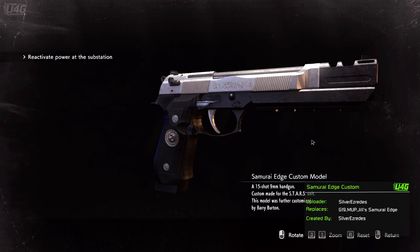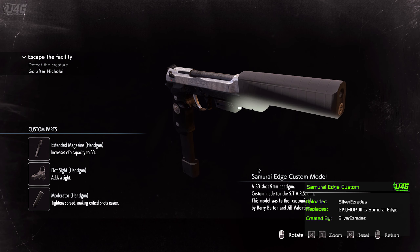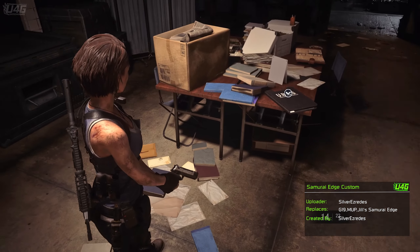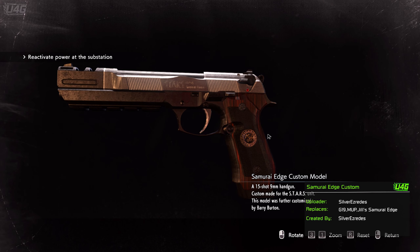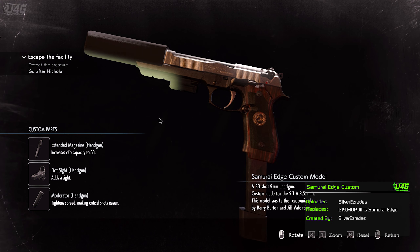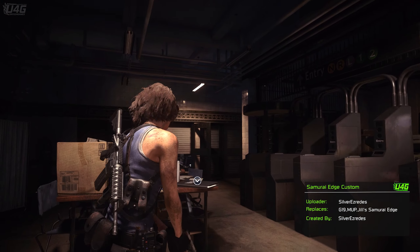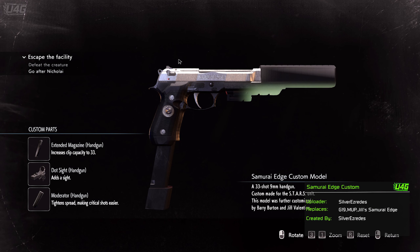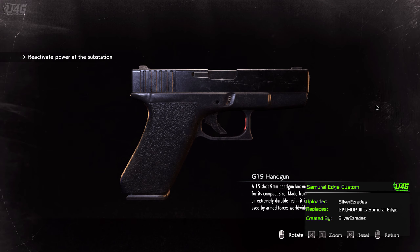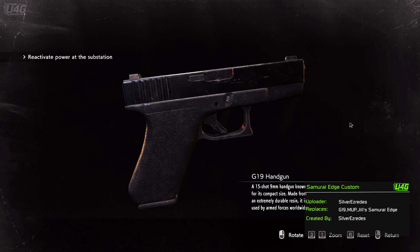Then there's the silver one, and the silver one again with wooden grips. As you can see, these can all be upgraded and they look beautiful. The skins only work on the G19 replacement, so for the MUP and the other Samurai's Edge, the skins don't work — or I messed something up, that can happen too.